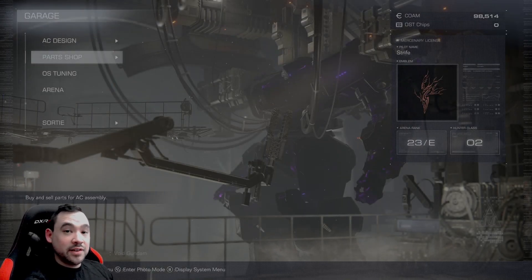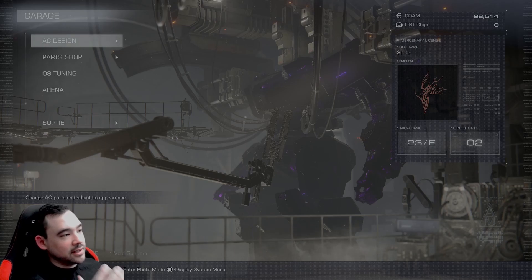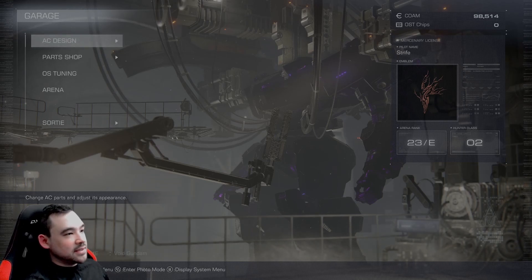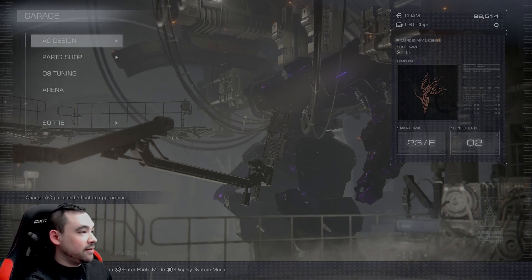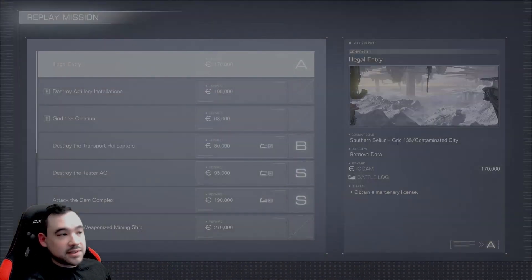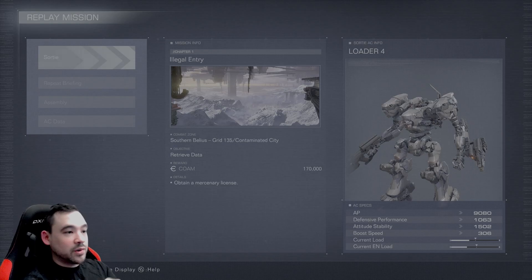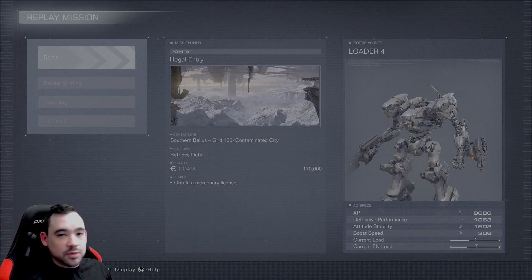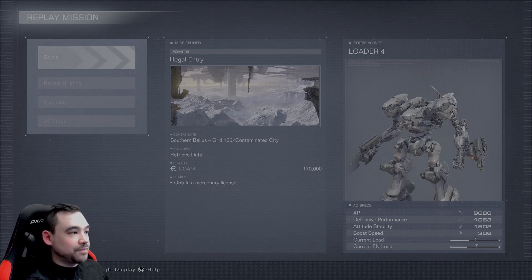Hey guys, this is Drife, and today I'm going to show you the intro to Armored Core 6: Fires of Rubicon. I have already started this game and been playing for a few hours now, and I have to say I quite enjoy it. The nice thing is I can show you the intro without having to start brand new. If I go to Sortie down here, it gives us the option to replay missions, and this is the first one: Illegal Entry. Whenever you start this, it shows you your Armored Core, or your AC, over on the right here. And with this one, it just starts with the intro AC, so that's what I mean — I don't have to start brand new for you guys to see what the intro looks like. So we'll go ahead and get into it.